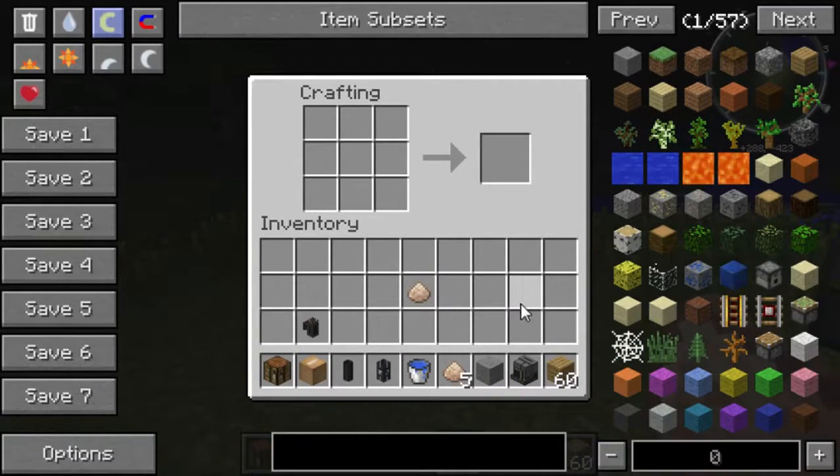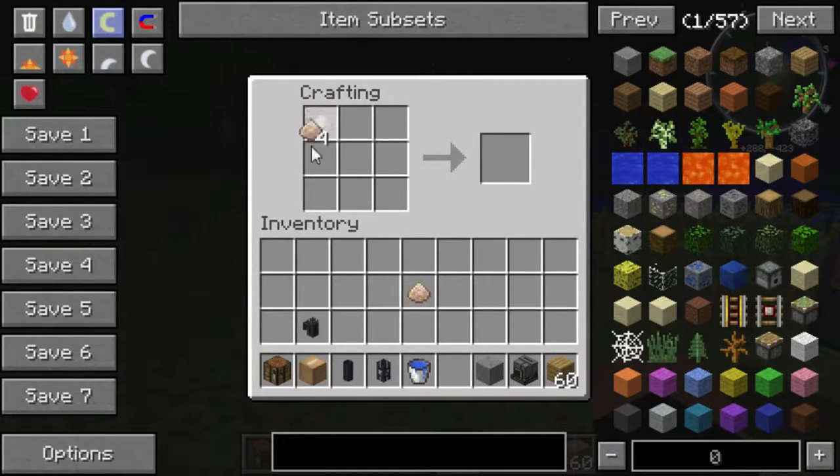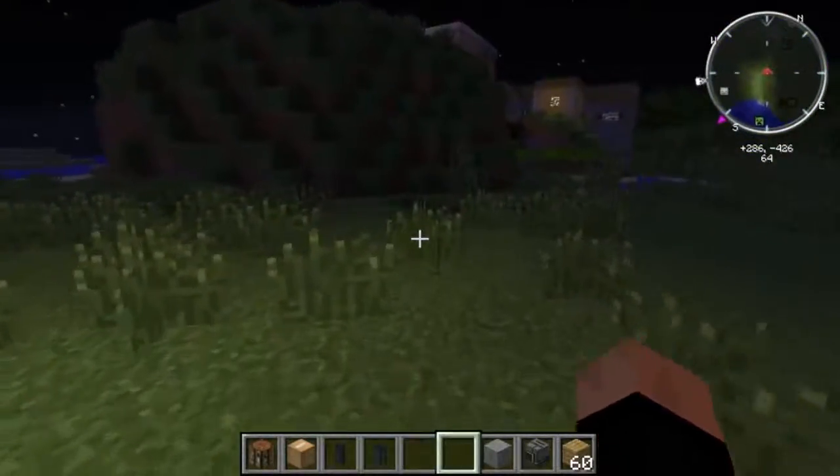The other thing you can do is use sawdust — let me double check the crafting recipe. That was supposed to make paper, apparently something went wrong somewhere. It is listed as a crafting recipe for paper with the mod. Anyway, enough of that.